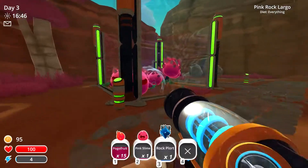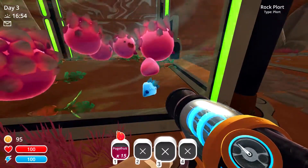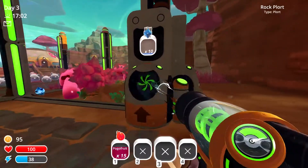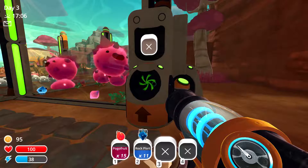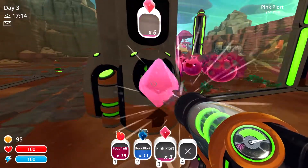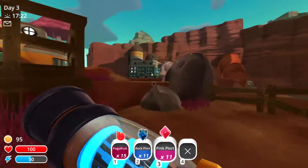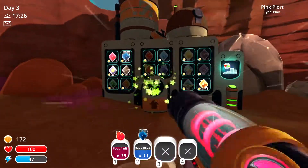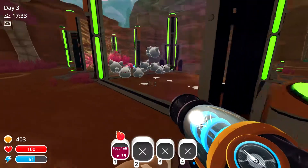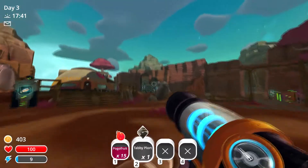I need one more. Boop, and then boop — you need to eat that. I hope you'll eat it soon. Let's go ahead and sell these. You ate the wrong thing — eat the rock plort. You need to be a pink rock largo, and these guys are going to be a tabby phosphoro largo. It's turning nighttime and we don't have enough for the solar shield — almost enough though. Yes! One tabby plort just gave me life.